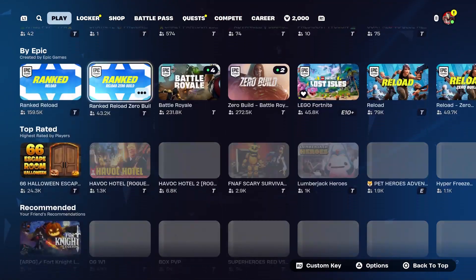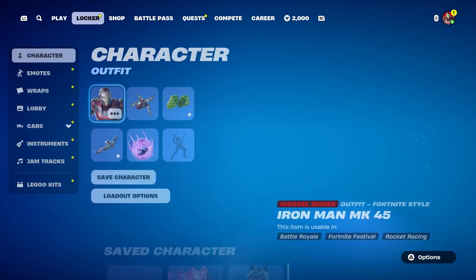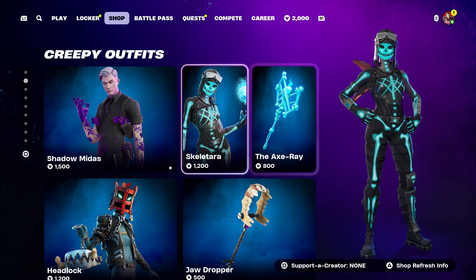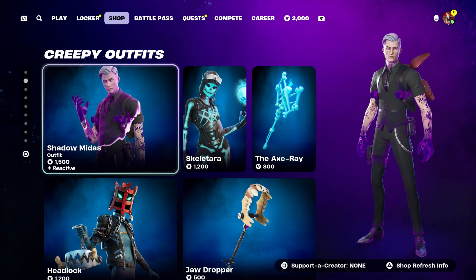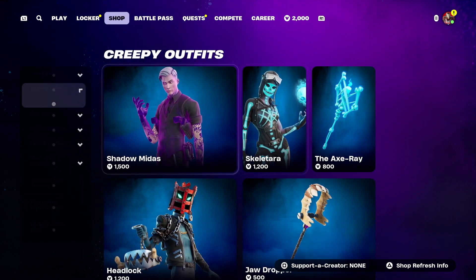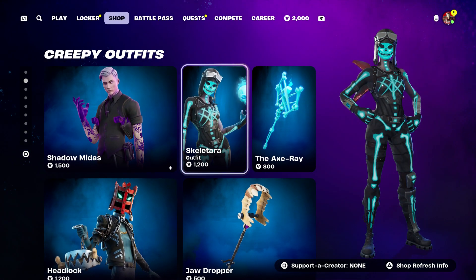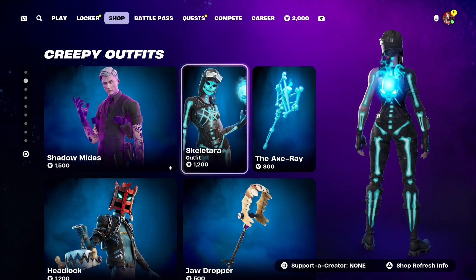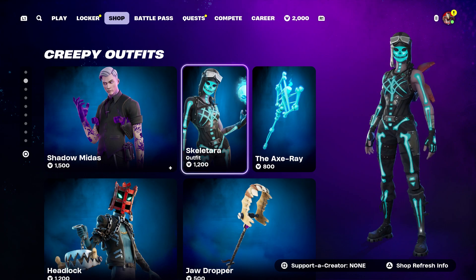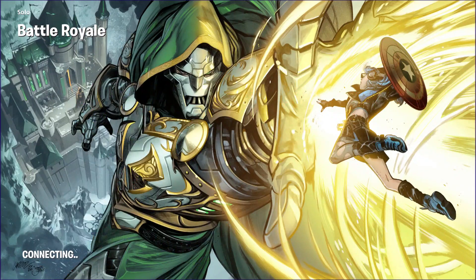Now at this moment, I want you guys to start it up. Once you guys start it up, I want you guys to hover to this skin. By the way, you're going to get her pickaxe. You're going to get Midas. You're going to get her. So just wait right here — we're going to get this skin and her pickaxe and Midas and the other three skins.